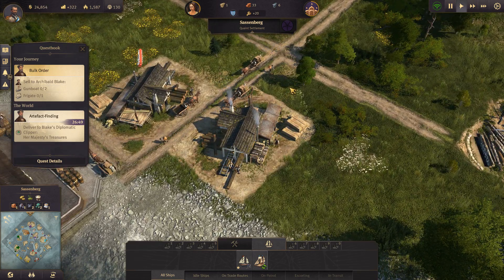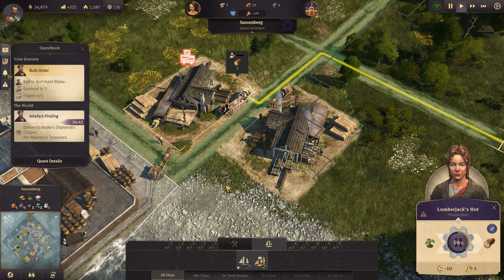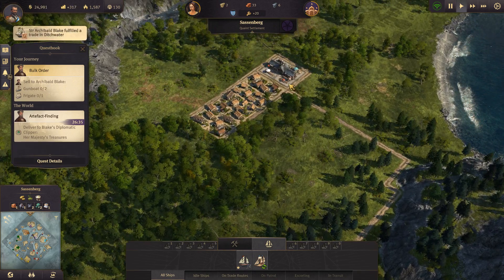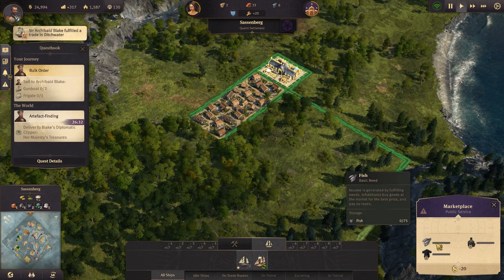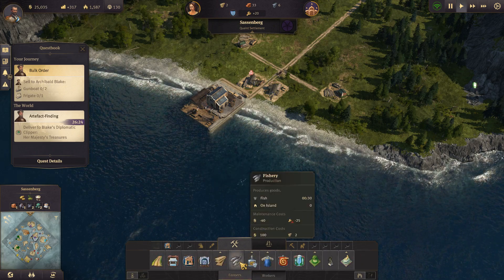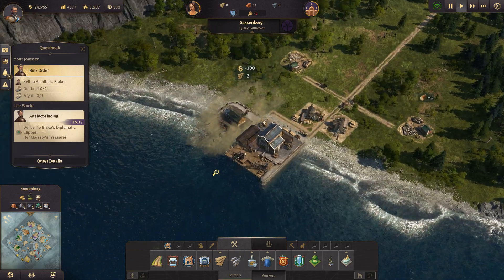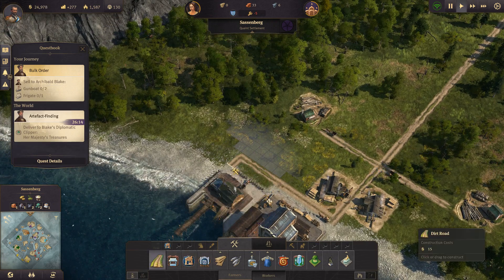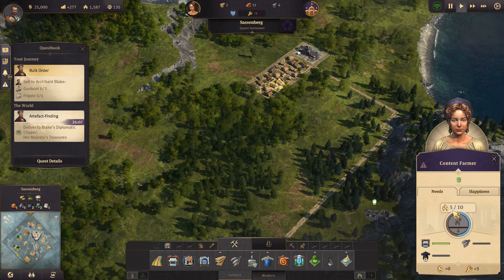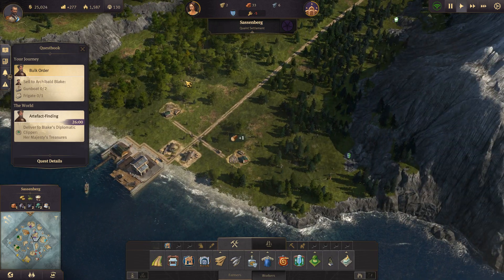Meanwhile in Sassenburg the wood has started moving towards the sawmills. This guy is still missing goods but that's being unloaded right now, so things are about to happen here. These guys by now want fish, and that is the first thing we're going to take care of. We only need two wood, which is exactly what we have. Once they have fish they should have more farmers moving into the residences - currently only five out of ten, but they should go up to seven once the fish comes in.